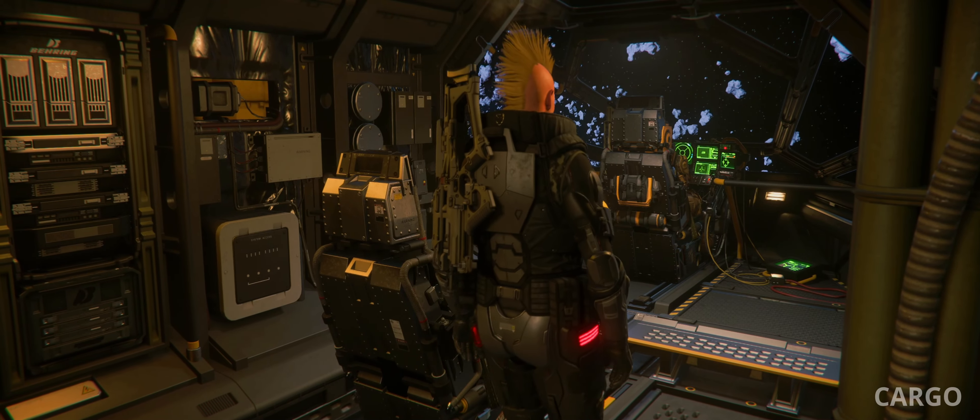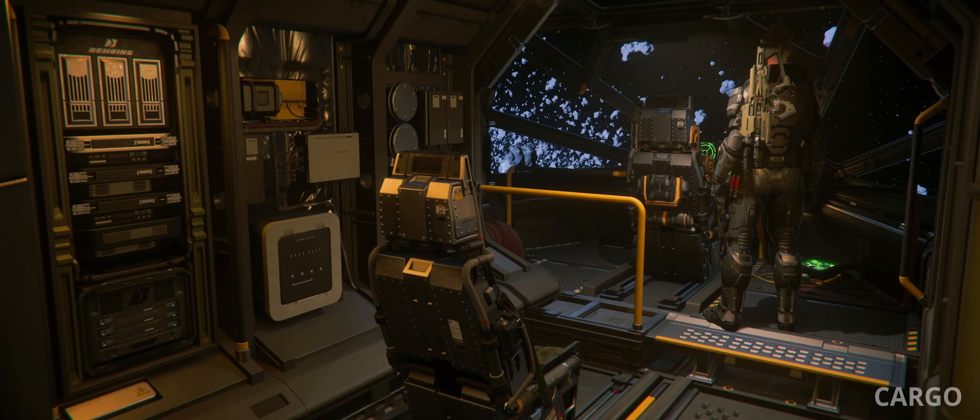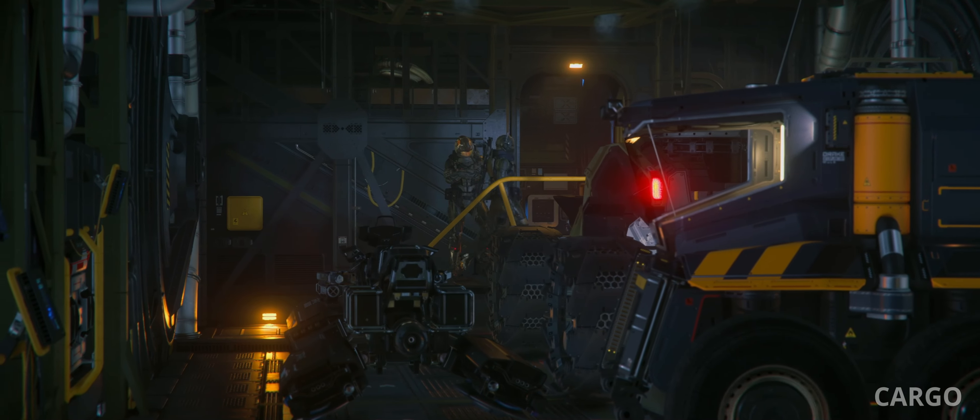Cargo is enough for moving around small volume gear and is great for refinery work. We tried smashing some vehicles in and were able to safely fit a P52, a Mist Razor, a Rock DS, and an RSI Ursa.